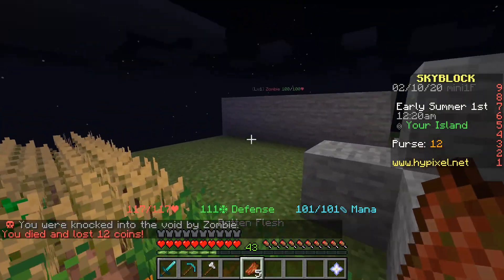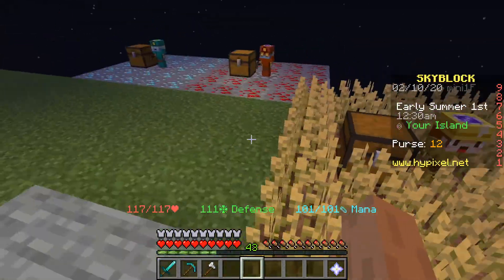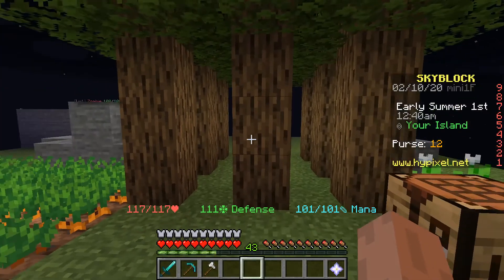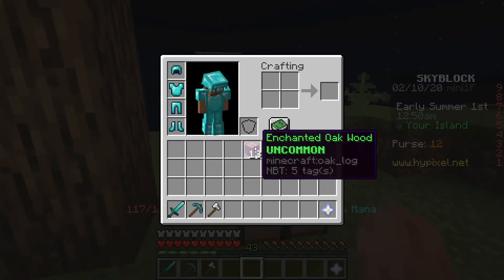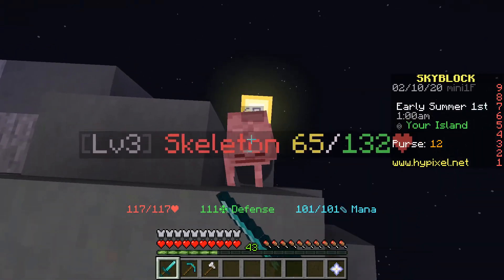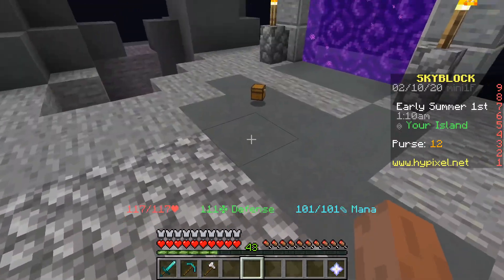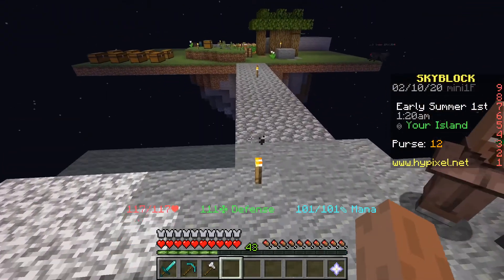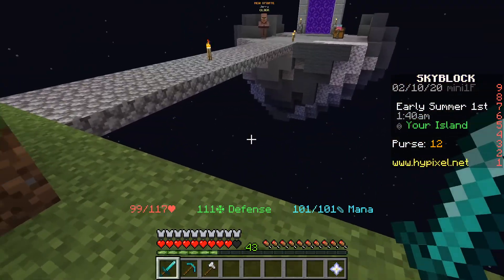I died and lost 12 coins — that's a lot of coins I just lost. Get out of here. Okay, so that's one, two — which one? Redstone? No. Wheat? Carrot? I want to say cobblestone, why not. So let's make this one — here you go. Now there's a skeleton here, please get out. And that's all my wood pretty much gone, so let me go back. Get out of here, jeez.